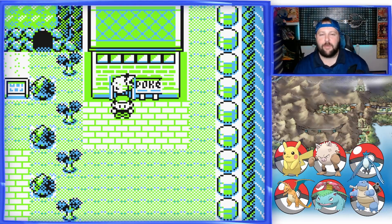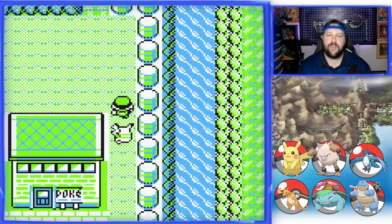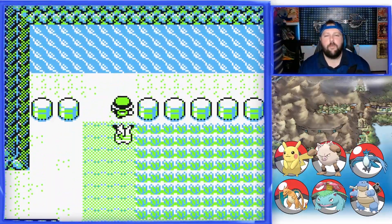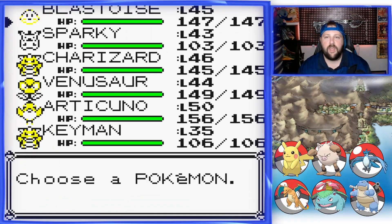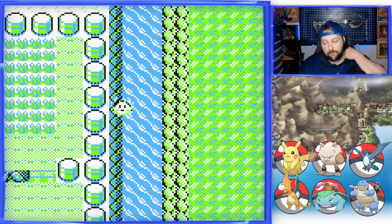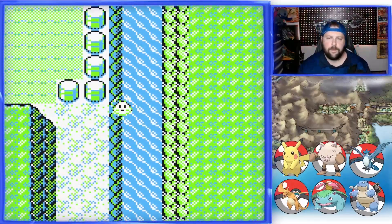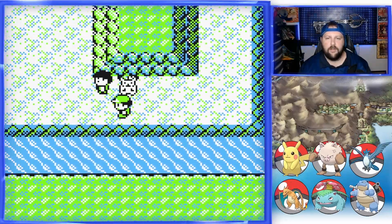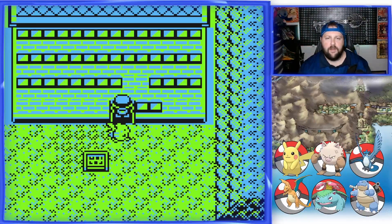Hey guys, welcome back to Painful Plays. My name is Roto and I'll be your guide to tonight's Pokémon video. Tonight we're going to a Power Plant. We continue on — I was outside Rock Tunnel just to the east of Cerulean, and we want to surf and explore something we haven't done yet. We went to a special cave to get Articuno, and now we go down this long track. There's a trainer but we're just gonna go in and do a couple things.